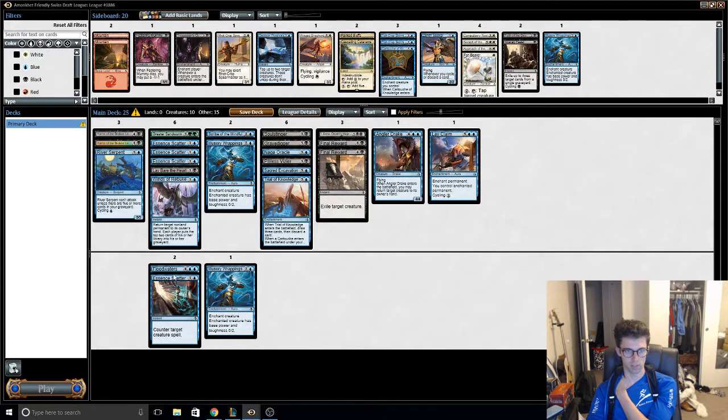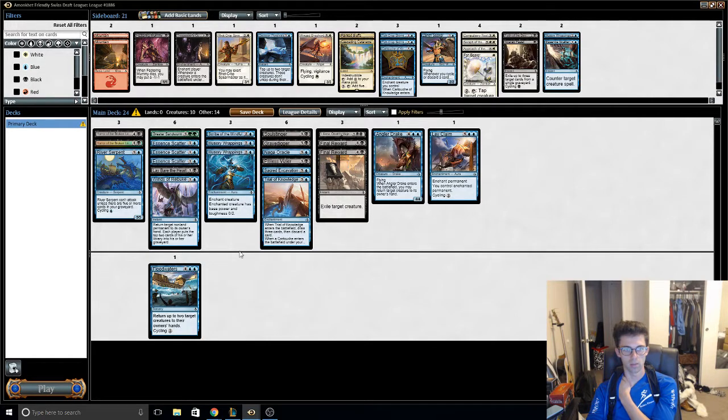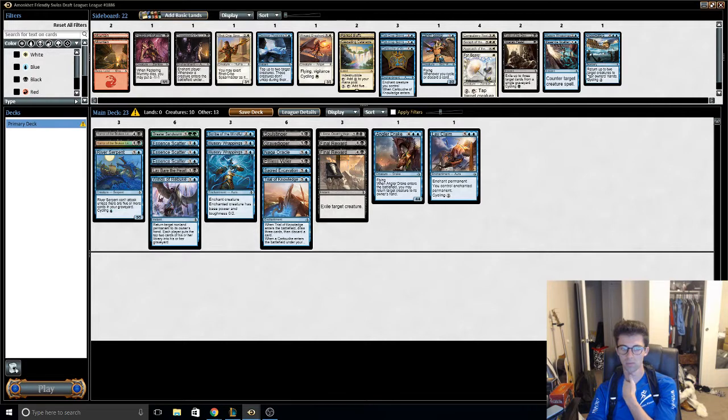Probably don't need four Essence Scatters. Plenty of stuff going on in the early game. Things like Wrappings — plenty of things to cycle. We don't really want that.